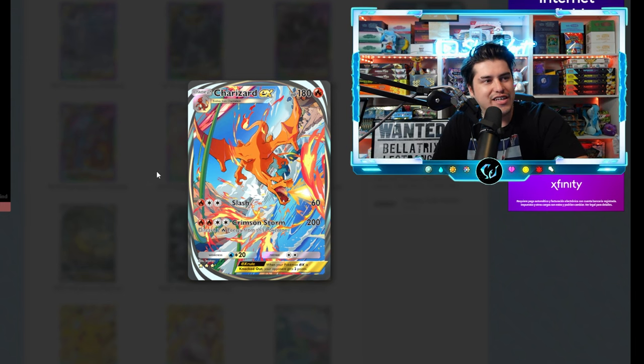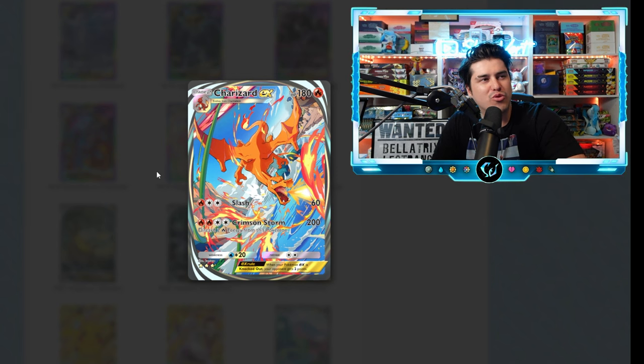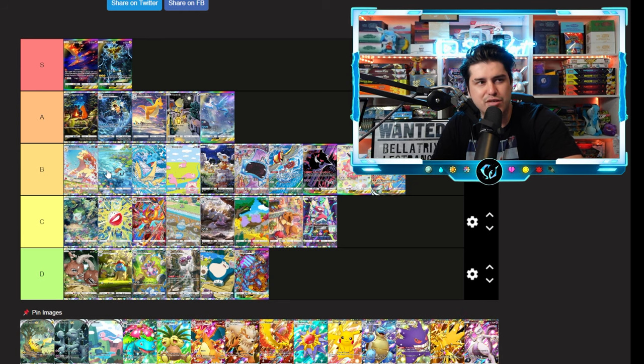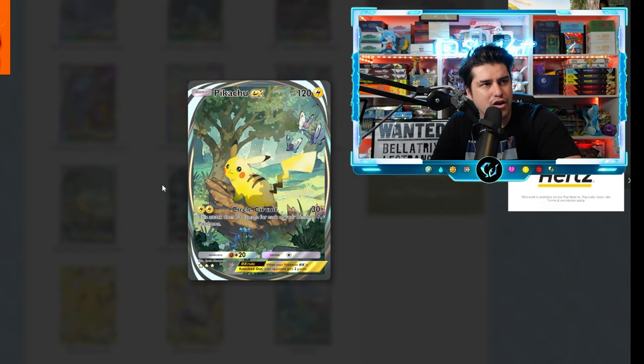We have the Charizard — this one definitely trends, let me be clear. It's not doing it for me though. It's giving me more vibes of the promo from the UPC or the Mewtwo from Crown Zenith, and I think both of those are actually cooler than this card. I like the blue backgrounds and stuff — it definitely makes Charizard pop — but honestly, that's a B tier. Charizard is a B tier.